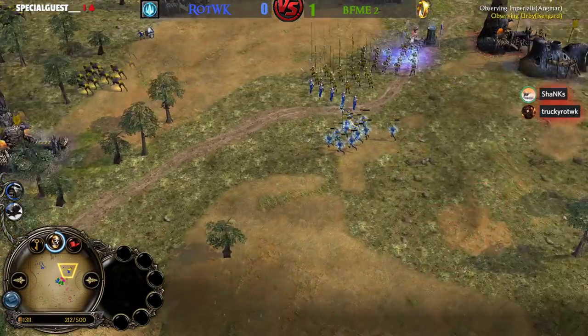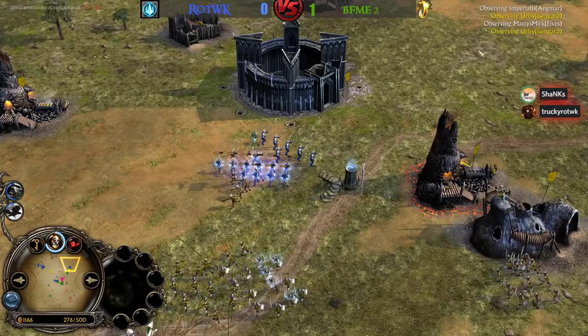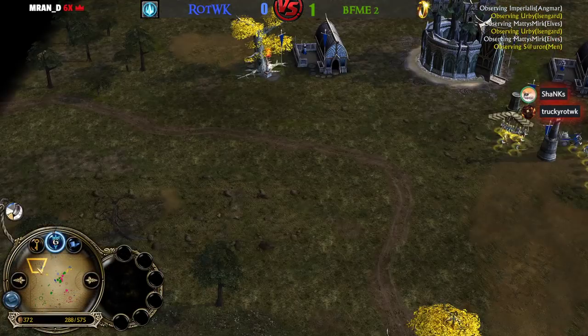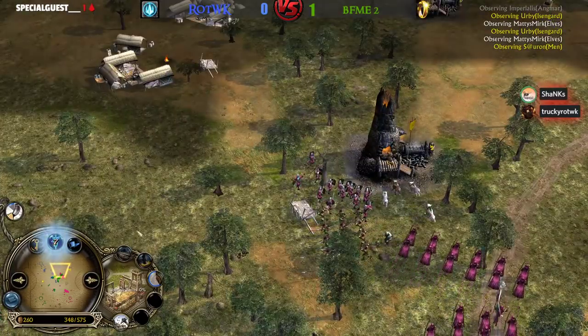Irby can go for the Lurz or Sharku — he has around 1200 resources. Sauron, the Men of the West player, is sitting on 575 and has the Marketplace up to get more resources, 7 power points collected. The Elven player is on 4 power points after Rallying Call and Heal, 560 command points available for Mephis Mirx.